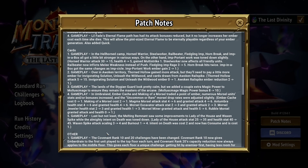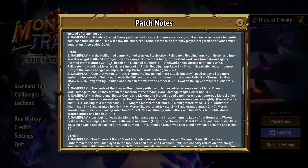They did all of the card changes in one big lump, so we'll just read through them clan by clan. Hellhorned had Horned Warrior, Steelworker, Railbeater, Fledgling Imp, Hornbreak, and Imp in a Box get stronger, while Important Work was nerfed. Horned Warrior's attack has been decreased in half, but he gained Multi-Strike 1 — a very good change because now Horned Warrior scales a lot better with Rage. Each of the clans in Last Divinity now has a unit that gives Multi-Strike when infused into another unit. Horned Warrior is that unit for Hellhorned — you'll probably click on him basically every time you see him now.